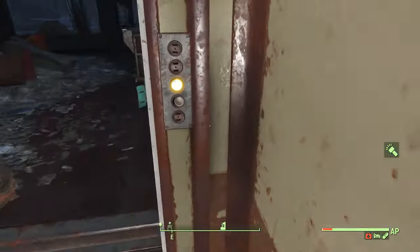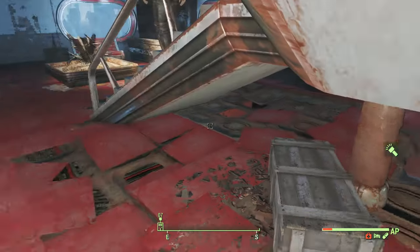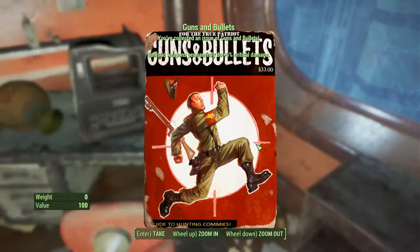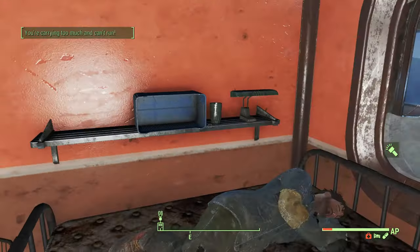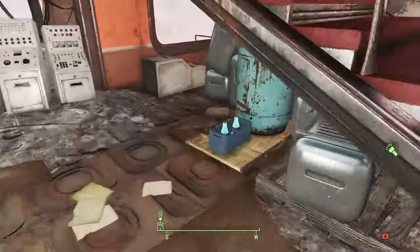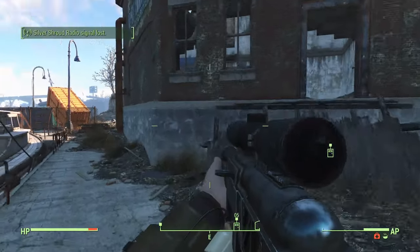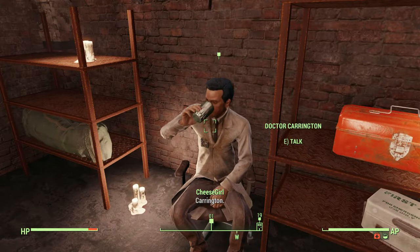I would recommend you go into the building because there's a lot of valuable items like a Fat Man. Going up the stairs you'll also find some workbenches as well as more valuable loot like a mini nuke and a Guns and Bullets magazine. Instead of taking the elevator, go through this floor opening — you'll eventually find some Nuka Quantums and more valuable loot that leads to a steamer trunk. Before speaking to Dr. Carrington and completing the After Dark quest, make sure you save.